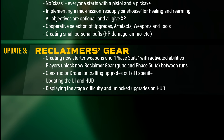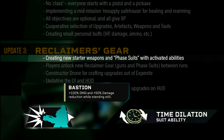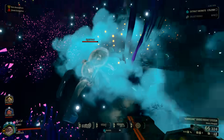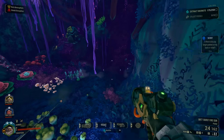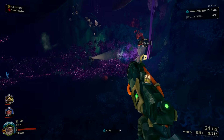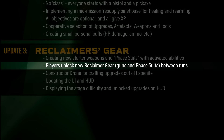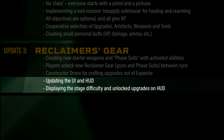Then comes update 3. This is where they created new starter weapons and phase suits. Phase suit either refers to that Bastion thing or the suit ability we saw — maybe both. A dev has said that currently all DRG weapons are ported over to the game with a small chunk of new reclaimer weapons. The dev also noted that likely not all DRG weapons will survive testing, including some reclaimer weapons that are already nearing the cutting room floor. Was also told that adding new weapons to Rogue Core is going to be a lot easier as they won't have to worry about intricate modification systems and overclocks. Players unlock new reclaimer gear between runs — basic roguelite stuff. Constructor drone for crafting upgrades out of Exponite. After that, they finished up UI and HUD stuff.